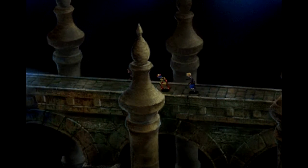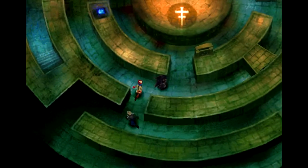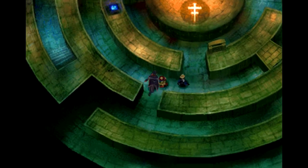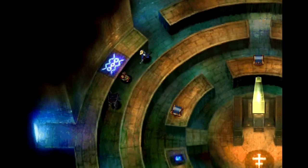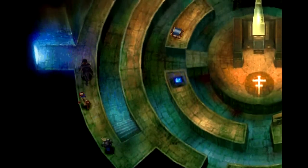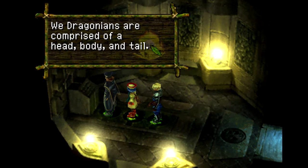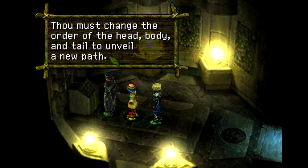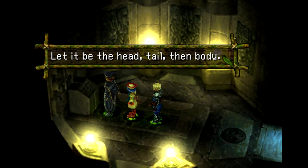We're heading to the left — this side is yellow. We need to do pretty much the same thing we did before. There don't seem to be enemies here this time. We need to mess around with the head, body, and tail. Let's head into the room and decide our body parts. We dragonians are comprised of a head, body, and tail — we have to change the order to open a new path.